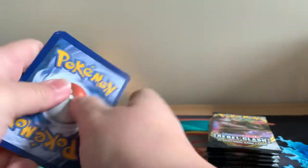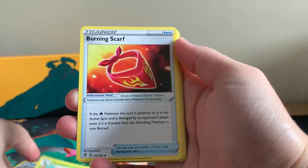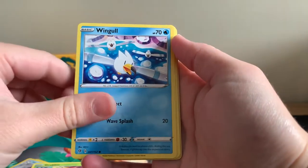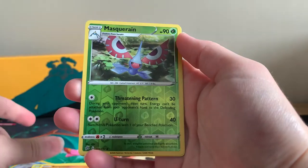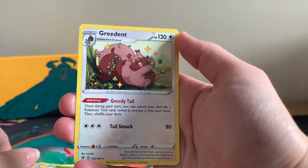That code card was a little bit bent — I'd rather it be the code cards that are bent, like we had in our pre-release, rather than the cards themselves. Burning Scarf, Stunky, Grubbin, Vullaby, Natu, Barboach, Reverse Holographic Masquerain, and a regular rare Greedent. Look how happy he looks in that picture — he's definitely being greedy with all of those sweets.